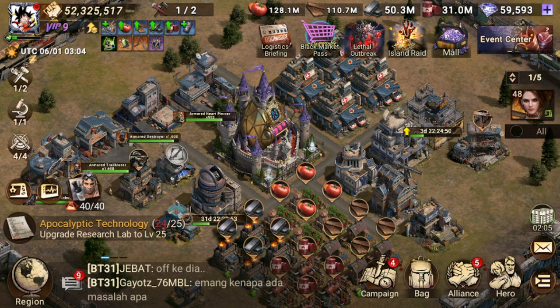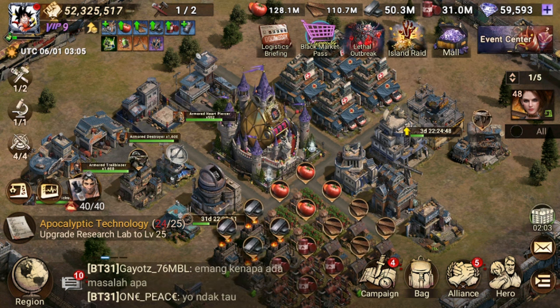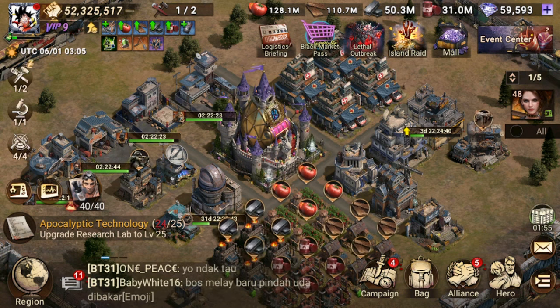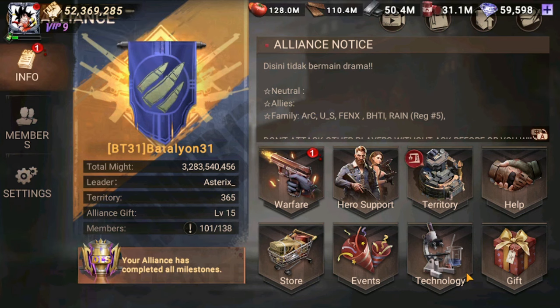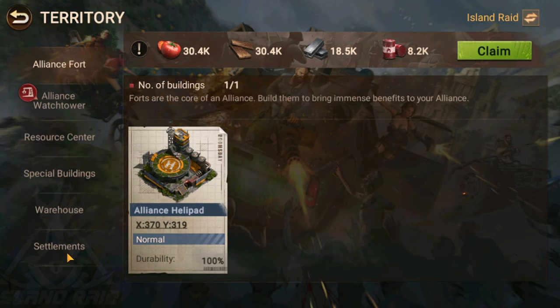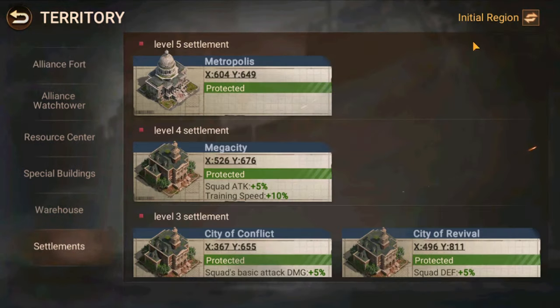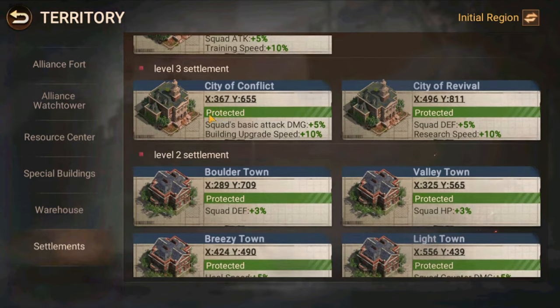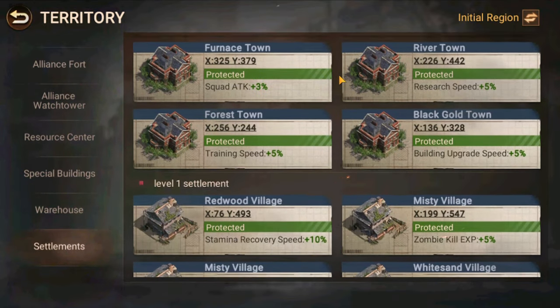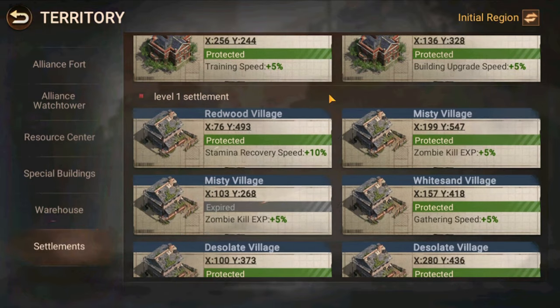Because each village and city has rewards for the first capture — the more first captures you get, the more rewards you get, especially gems. It's really good rewards, so you absolutely need to go for this. A good alliance, if you go to the alliance tab and then territory, you can see in settlement for your region — the more cities and villages and towns you have, the more buffs you can get.